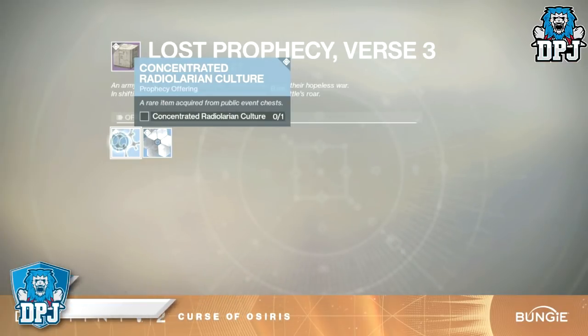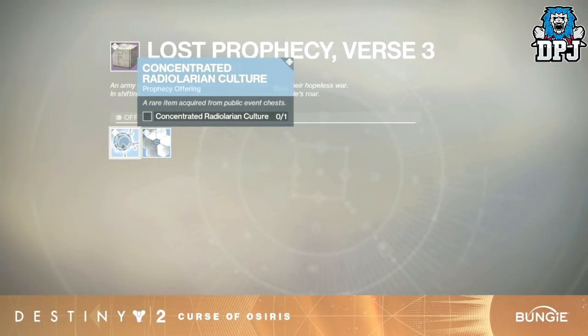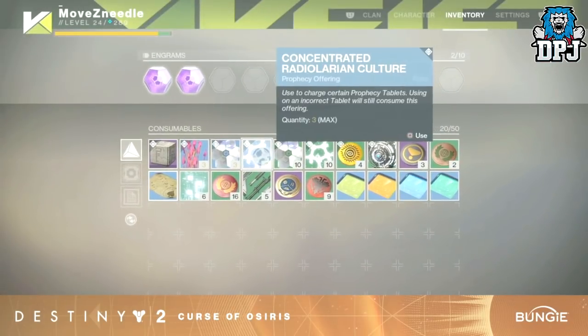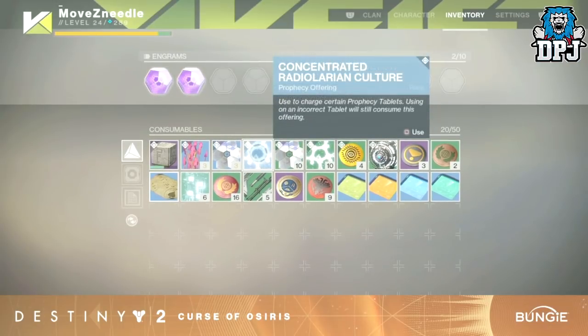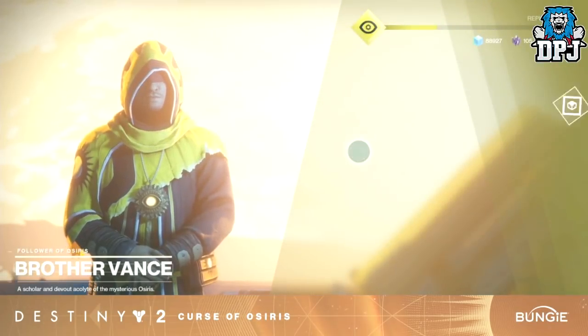On the stream we saw Verse 3. To complete it you have to obtain three things of two different items. One item is obtained via doing public events, and the other by doing either heroic adventures, strikes, or the crucible. Once these items are obtained, you activate them in your inventory.